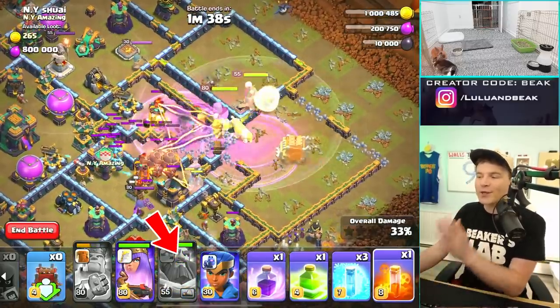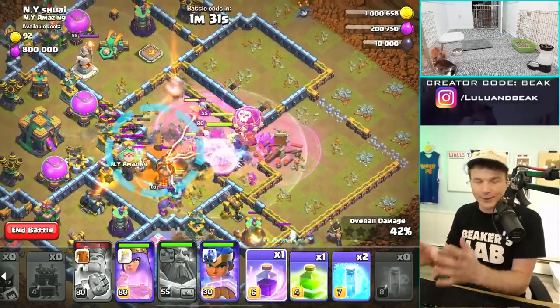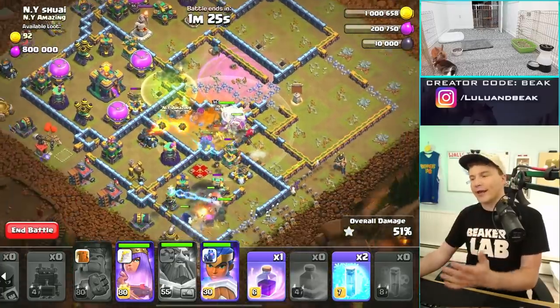I hit the Warden ability pretty early here and you're going to see why — there are multiple Infernos and a Clan Castle in there that you really have to get the Poison on, or it's just going to melt you. It's Super Minions, which are so frustrating.